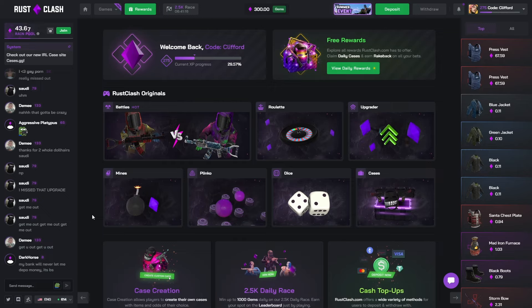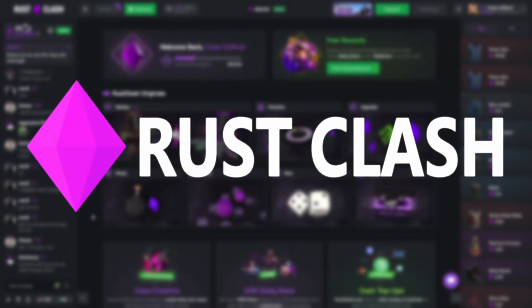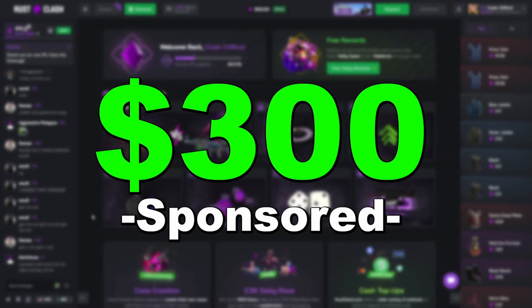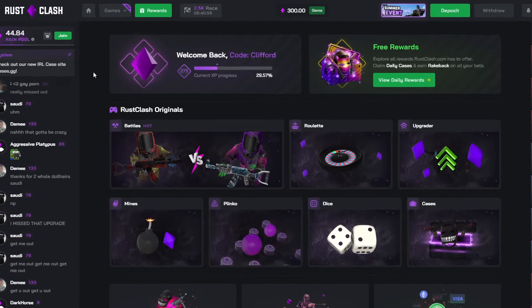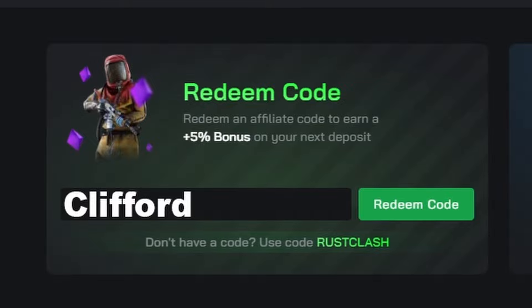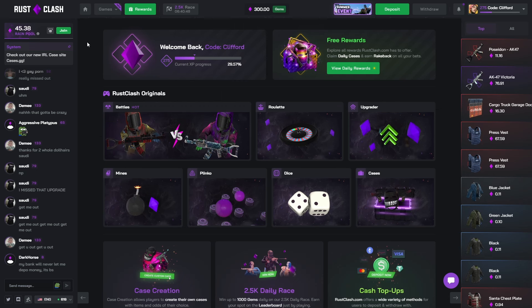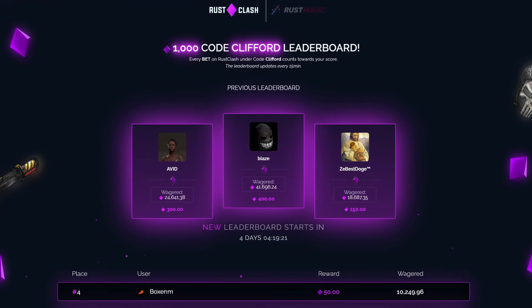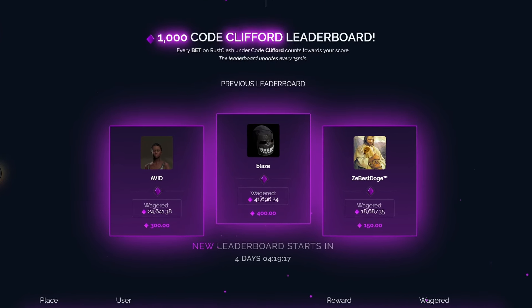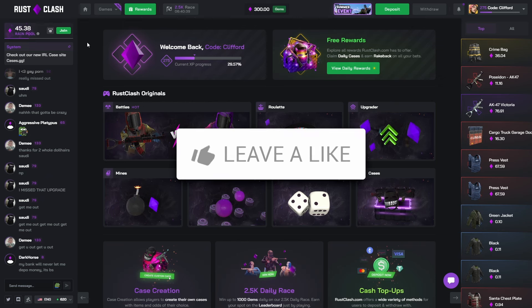Welcome to another video on the channel — welcome to Rust Clash once again. Today as always, 300 in the balance sponsored by the site. If you want to check it out for free, go to rewards, type in the code 'clifford' for your deposit bonus and free money on the site. It really helps me out, and you get entered into the monthly leaderboard.